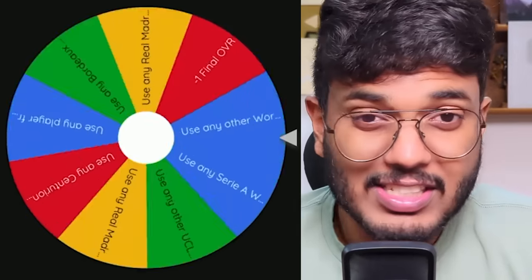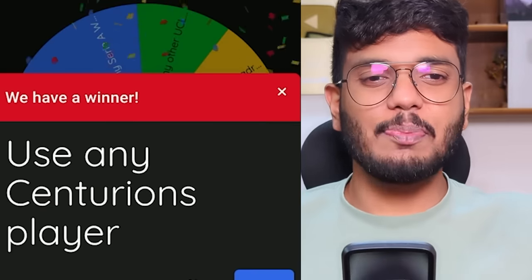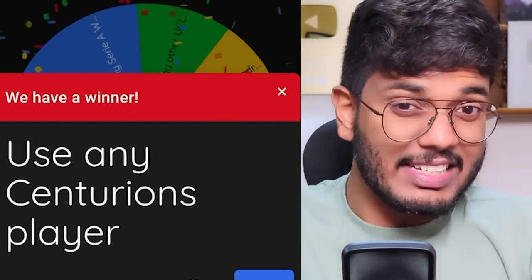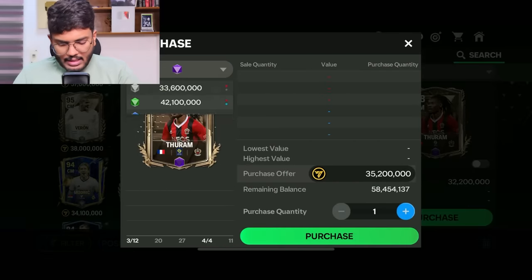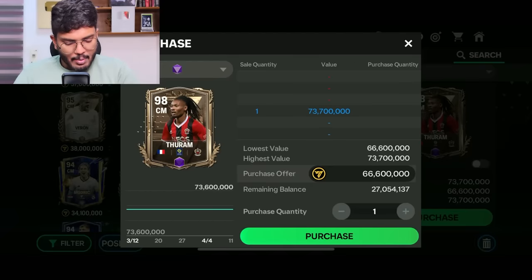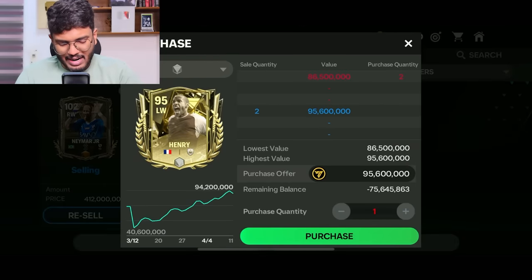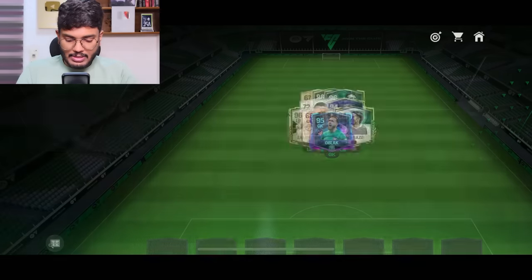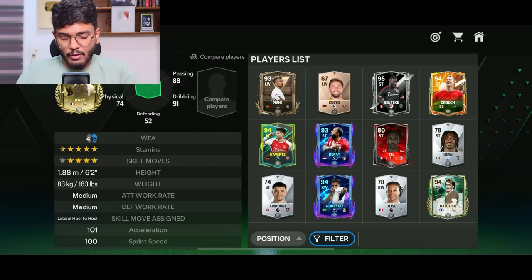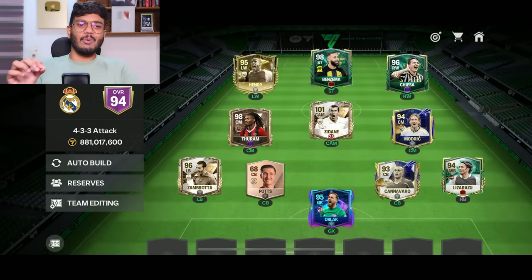Final spin - 'use any Centurions player.' Not bad at all. Searching for a Centurions CAM, I'm going with Thuram - he looks very solid. Spending 70.7 million on Thuram. Also grabbing Henry for 95.6 million, leaving us with only 10 million coins. Now placing all final players - checking the OVR... it's exactly 94! Despite the 68-rated Pots guy dragging us down, we made it to 94 OVR and don't have to discard any player.